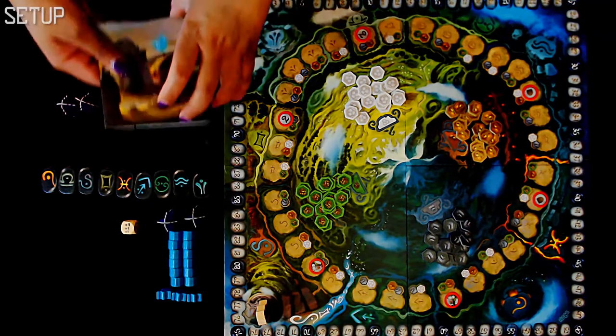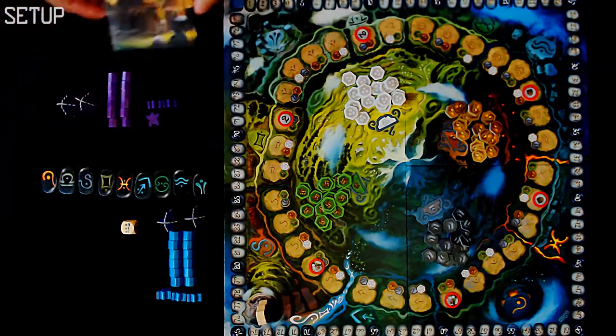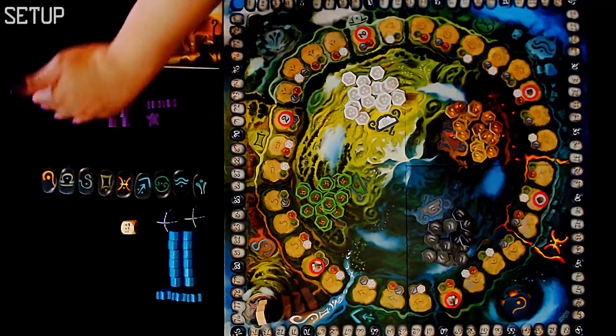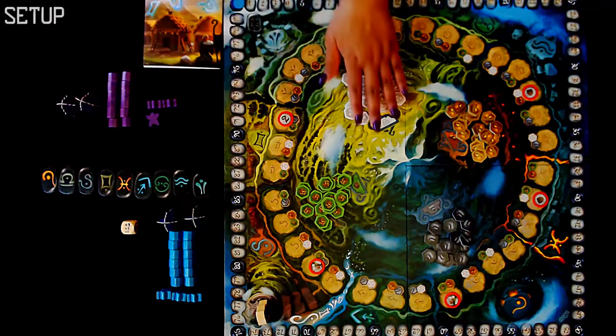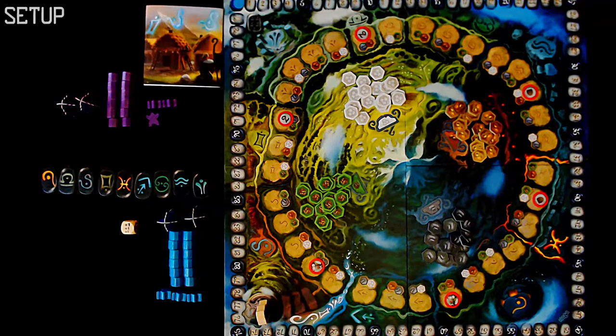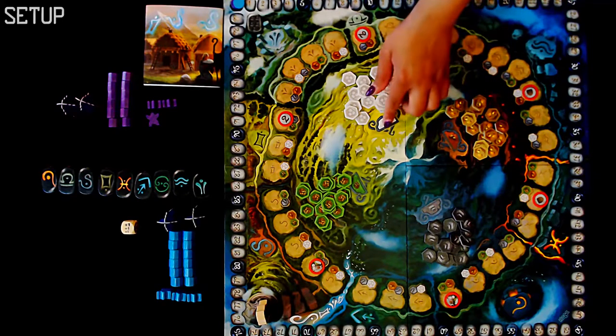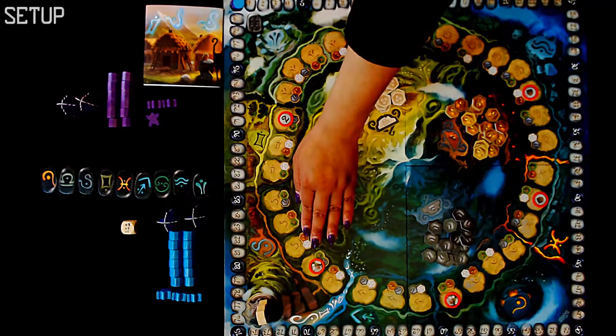We'll talk about how the runestones come into play, but you won't have them accessible to all players. Then you should have six of the different types of bonus tokens. We want to place them randomly on the board — total random, just kind of mix them around. Normally this would be covering all of our player stuff, but we want you guys to see. Normally players would not be able to see what resources you have — those would be held behind your player screen.